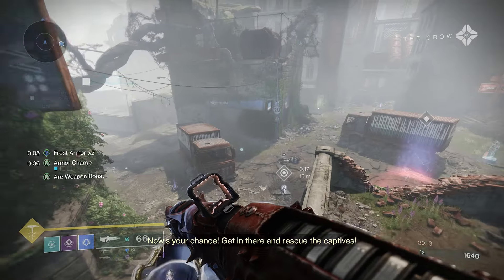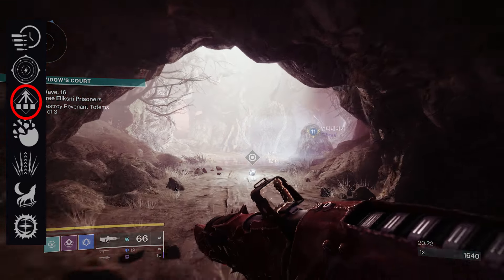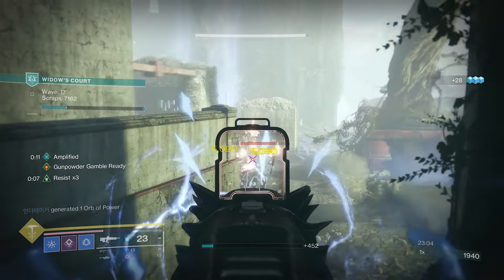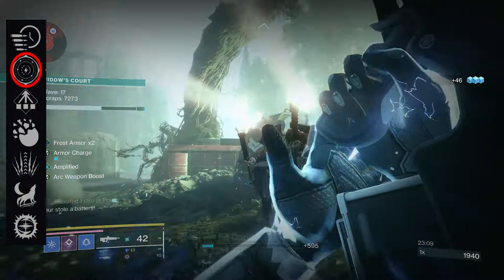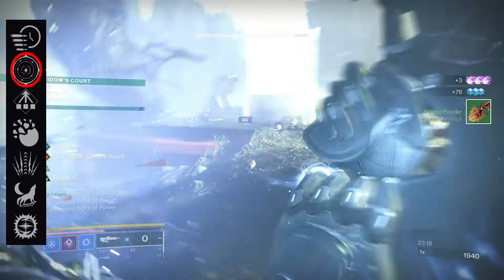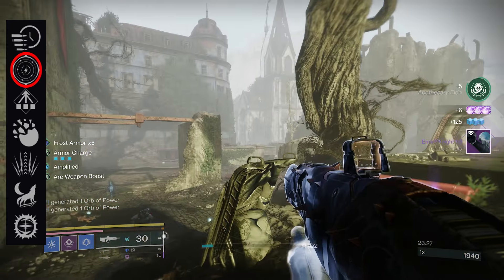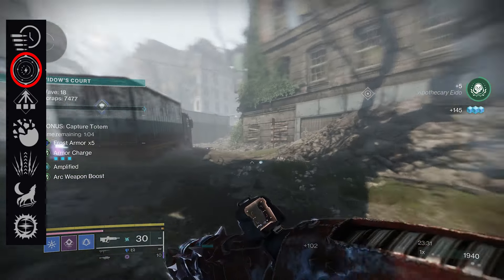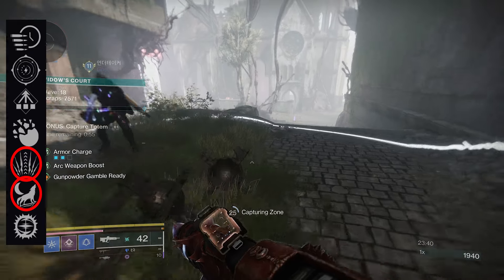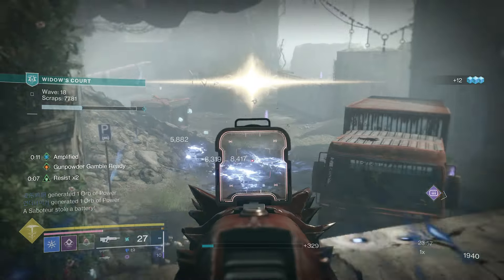For PvE, the best bet is Stats for All — you get a bunch of reload speed, handling, and stability very easily just by hitting three targets. Eddy Current can be good but only if you're already running an arc build. For the Crucible, the best option is Keep Away, since it gives you range and accuracy as long as you're not close to enemies — and with a pulse rifle you shouldn't be close anyway, so the uptime will be much higher than Closing Time. To the Pain and Lone Wolf are also solid for Crucible, and if you're playing Competitive or Trials, Lone Wolf becomes more competitive with Keep Away.